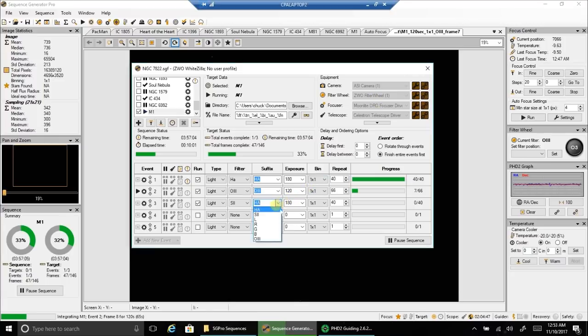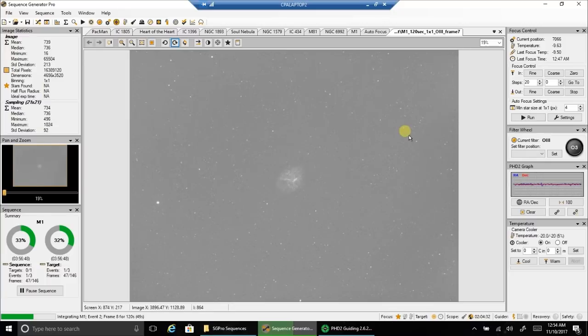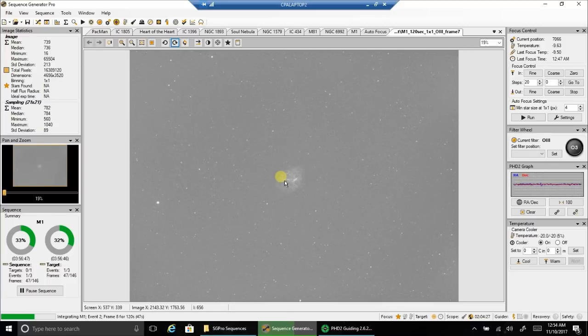This is a pretty bright object, so I don't think I need to go 15 or 16 hours. I'm going to see what I can get with six hours. After this I think I'm going to switch back to broadband — the moon is starting to go away. I've already captured my HA. Let's take a look at what oxygen is looking like. It's a small target, that's for sure. A bigger scope would be better.